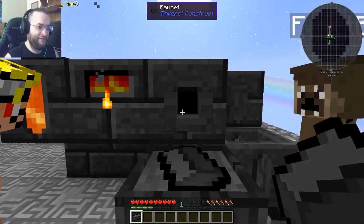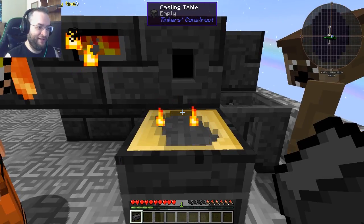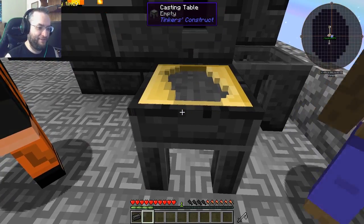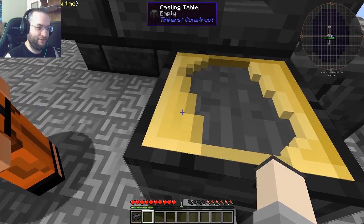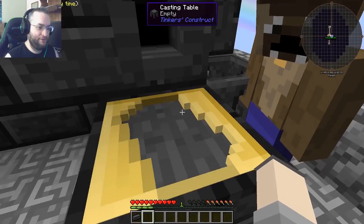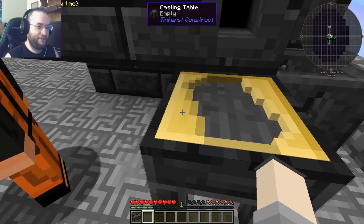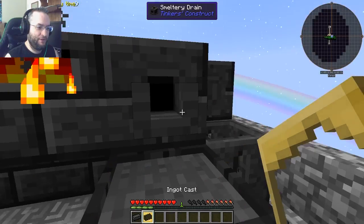Right-click on the faucet above it. Alright. Ooh. That's well-animated, actually. Now we have a cast for ingots. So if we want to make anything into ingots that we have melting, we can just do the same thing with this. But we don't want that right now because aluminum brass is just for casts. So take it - right-click on the table and you'll take it. Alright.